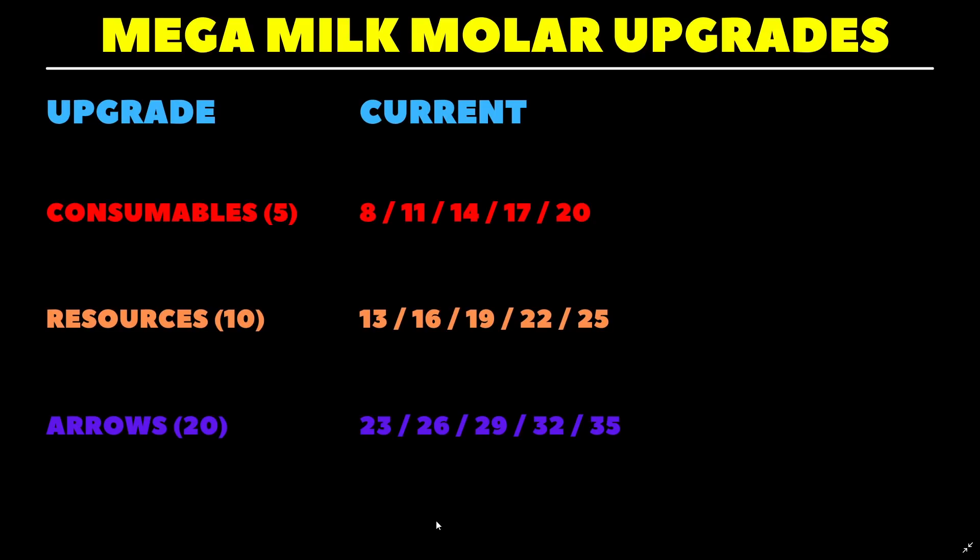Currently they go up by 3 per level, which doesn't make much sense because going up by 3 per level ends up giving you diminishing returns. Level 1 for each costs 1 Mega Milkmolar, so you get plus 3. But level 2 costs 2 Mega Milkmolars — twice as many — yet you only get an increase of 3. The last level costs 5 Mega Milkmolars but you still only get plus 3, so getting plus 3 going from 17 to 20 is less valuable than going from 5 to 8.